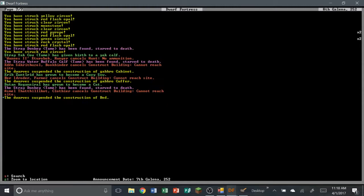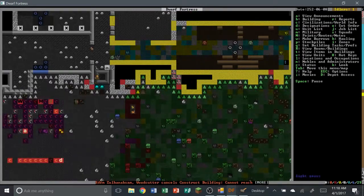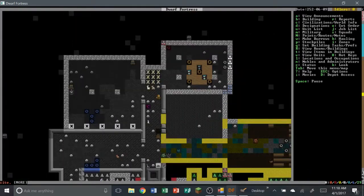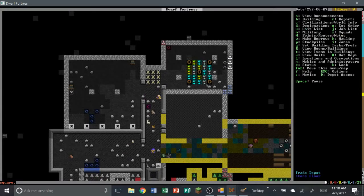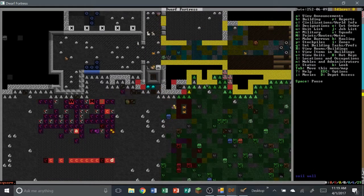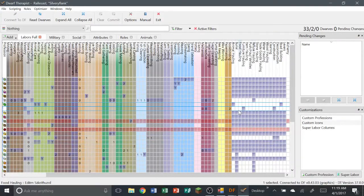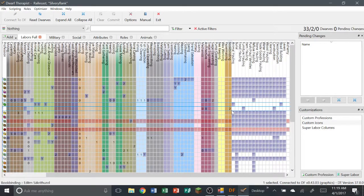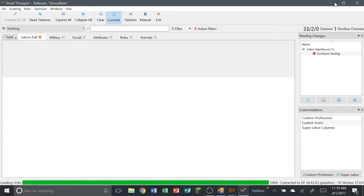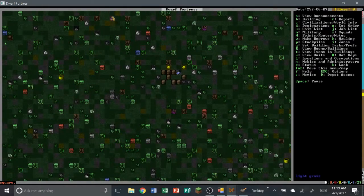I don't see anything bad. I guess we'll sit back and see how the whole fort is going because there isn't much we can do except let the dwarves do their thing. That just needs a furniture hauler — is he getting on that? He only has furniture hauler and construction, so we're going to take off furniture hauler so maybe he won't haul things.